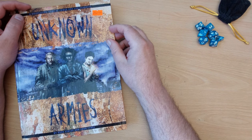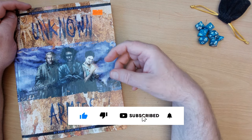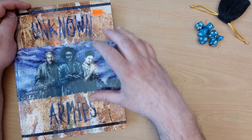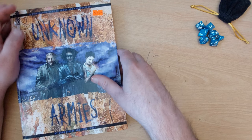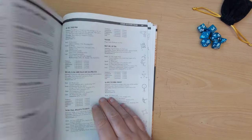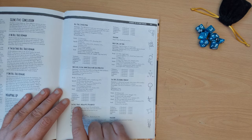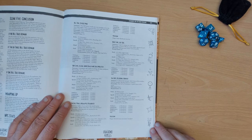Hi guys, Freddy here, welcome back to the desktop for another rules breakdown. This week I'm covering Unknown Armies — the 2002 second edition. I don't have the first or third edition rules, so I can't confirm compatibility, but I understand they're fairly compatible. As usual I'll use a pre-generated NPC as an example: Bill Toshier, Divided Man, from page 325 of the book.